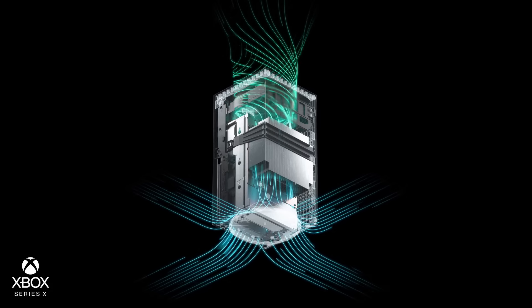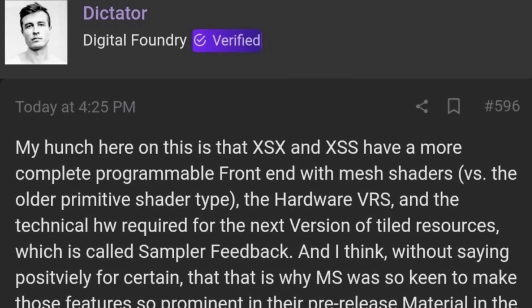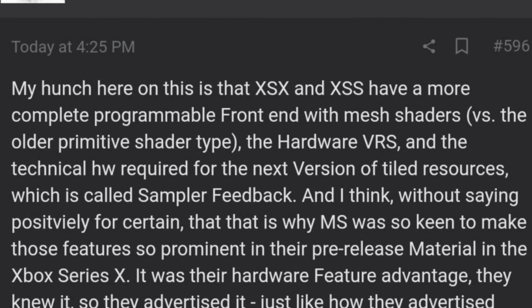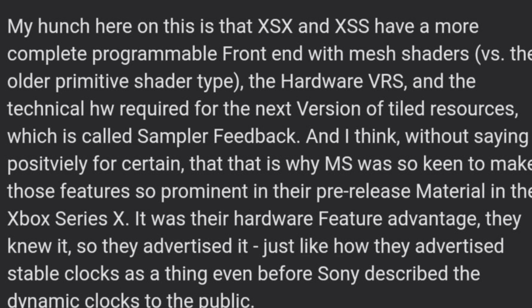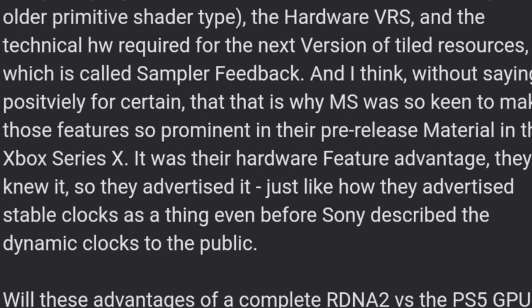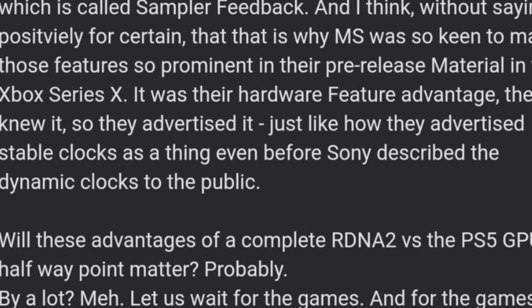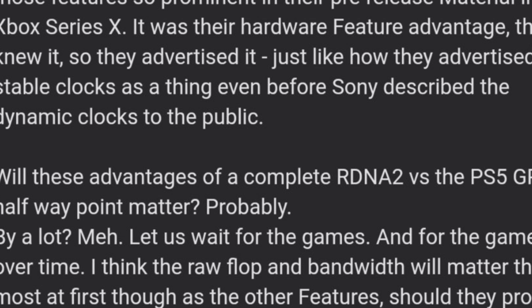I always get the argument: you're not an engineer, you're not a programmer, you don't know what you're talking about. Nonetheless, I'm going to quote Digital Foundry. This is from Alex at Digital Foundry, posted on one of the forums. He says his hunch is that the Xbox Series X and Xbox Series S have a more complete programmable front-end — with mesh shaders versus the old primitive shader type, hardware variable rate shading, and the technical hardware required for sampler feedback. This is why Microsoft was keen to make these features so prominent in their pre-release material — it was their hardware feature advantage, just like they advertised stable clocks before Sony described dynamic clocks. Will these advantages of complete RDNA 2 versus the PlayStation 5's halfway point matter? Probably, but unknown — let us wait for the games.